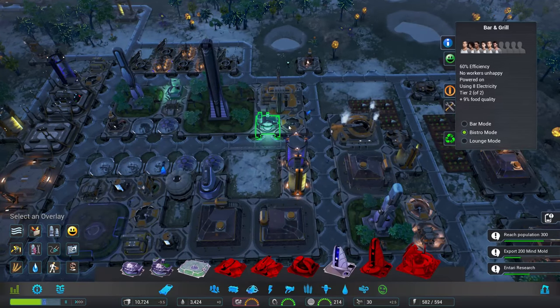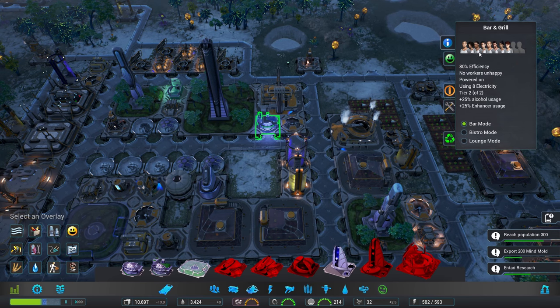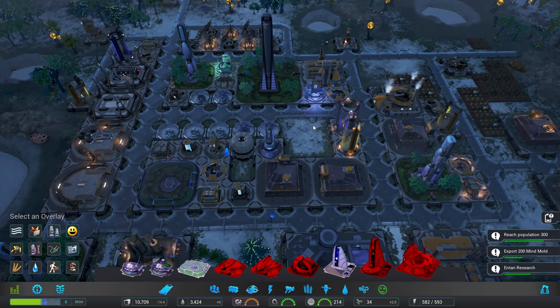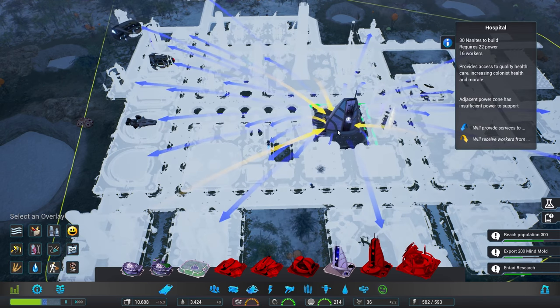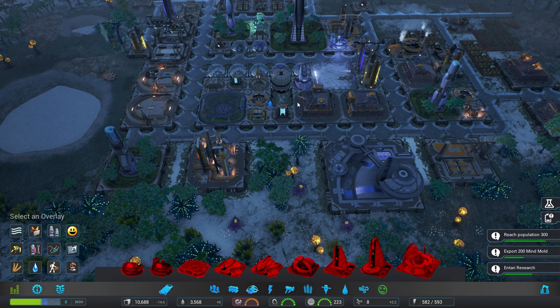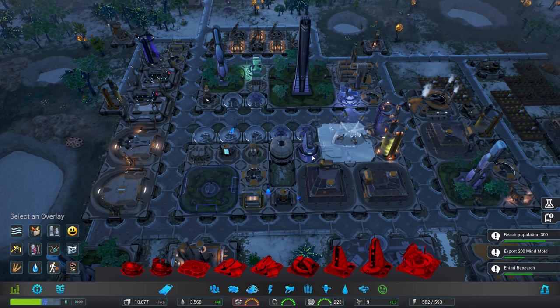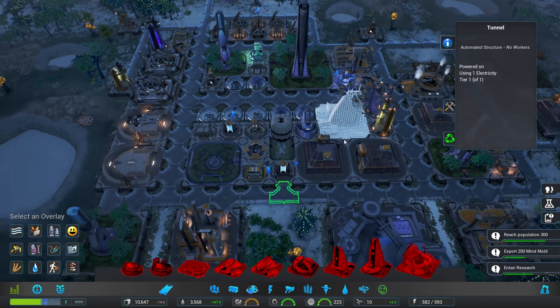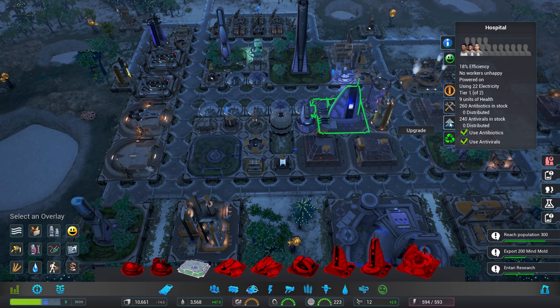Bar mode increases the rate at which alcoholic beverages and enhancement substances are used. I'm not sure that was the best thing to do honestly. Let's get a hospital down as well because that will help out — if we get that down we could actually have free treatment. I think that might be a good idea. We'll encourage them to get addicted and then help them recover from it for free.